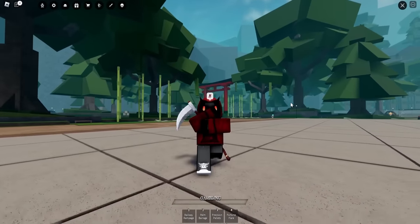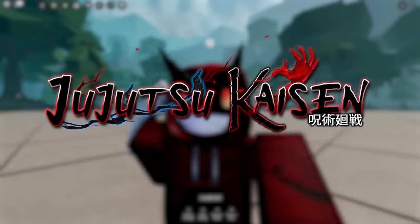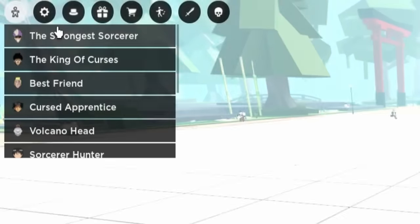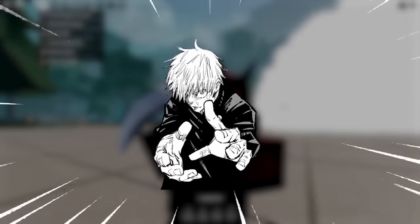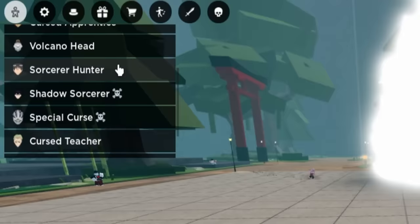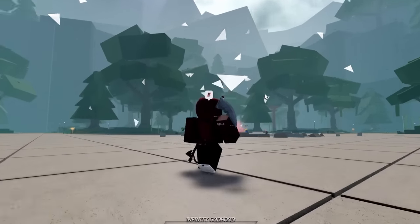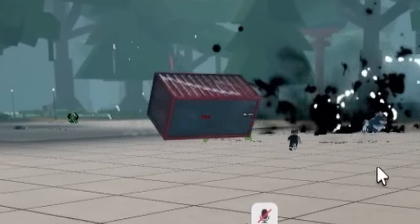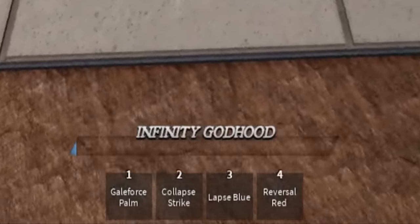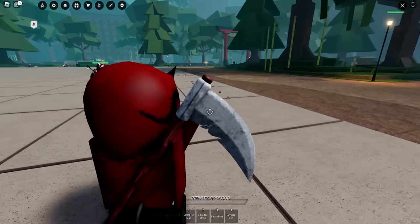And now for this next game for our next Gojo moveset — it's actually entirely based off of where Gojo is from: Jujutsu Kaisen. This game is called Cursed Arena. As you can see in the movesets at the very top, there he is already — the strongest sorcerer, Gojo. There are actually a lot of other movesets in this game based off of characters from Jujutsu Kaisen, but the Gojo one is of course the best and the coolest. We have a different set of movesets: Galeforce Palm, Collapse Strike, Lapsed Blue, Reversal Red, and our ultimate is called Infinity Godhood.